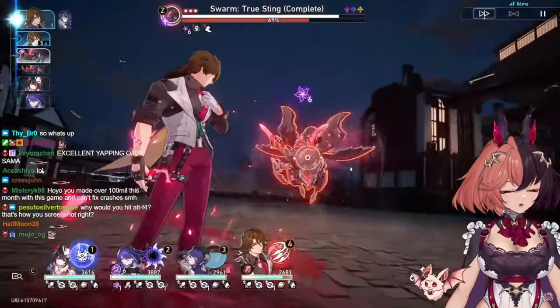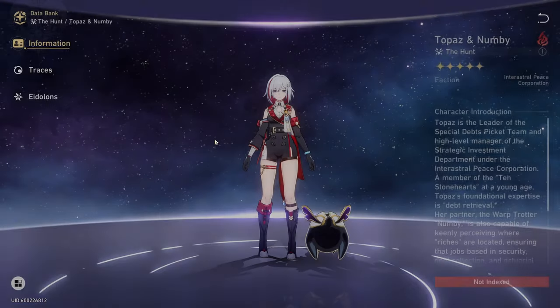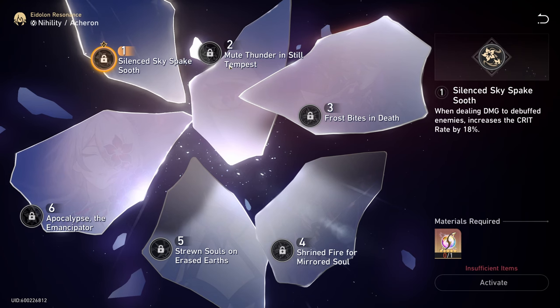Oh wow, I don't need it, I definitely don't need it. You really don't need this light cone or any other signature light cone. I'm talking to the new players, the free-to-plays, the light spenders, and the whales. Most of us aren't always able to get the characters we want, but when we do, we might think we're missing out on some parts of the kit because we don't have them at E2 or we don't have their light cone.